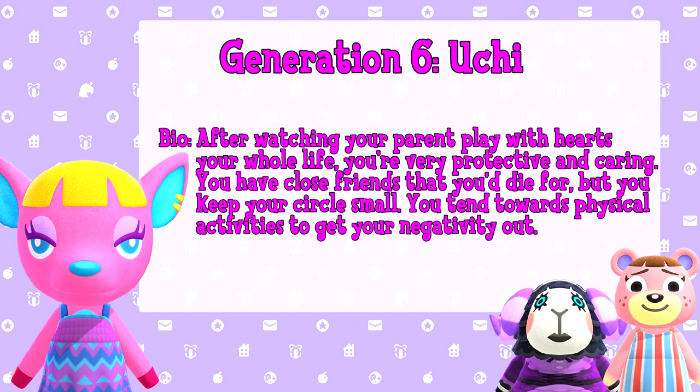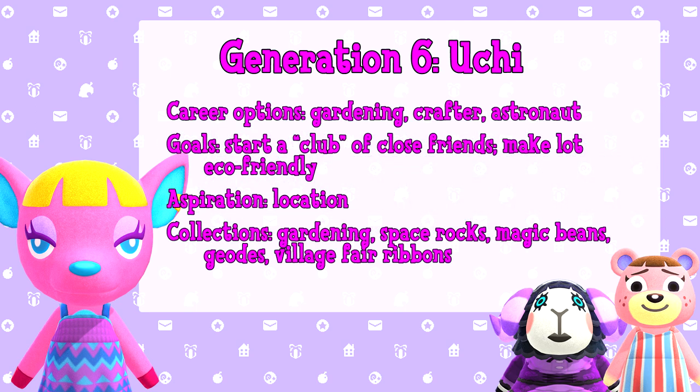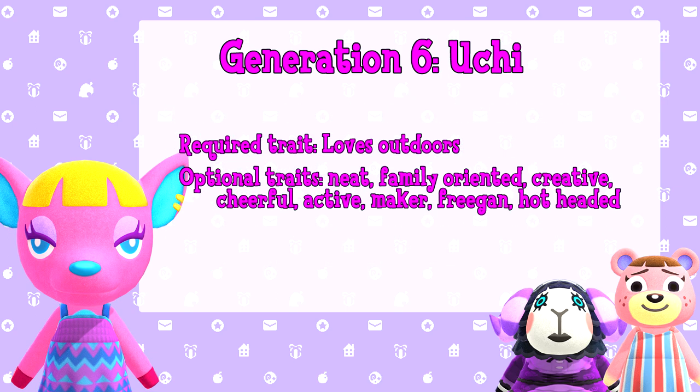Generation 6: Uchi. After watching your parent play with hearts your whole life, you are very protective and caring. You have close friends that you'd die for, but you keep your circle small. You tend towards physical activities to get your negativity out. Career options are gardening, crafter, or astronaut. Goals are to start a club of close friends and make your lot eco-friendly. Aspiration is location, and collections are gardening, space rocks, magic beans, geodes, and village fair ribbons. Required trait is loves outdoors, and optional traits are neat, family-oriented, creative, cheerful, active, maker, freegan, or hot-headed.